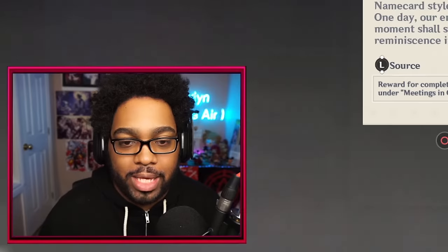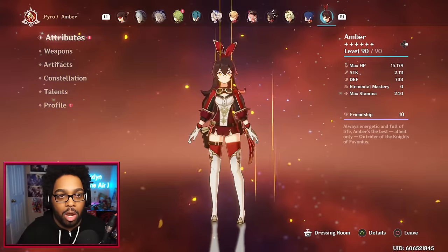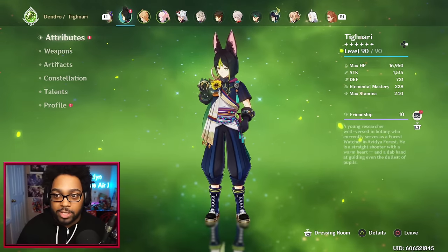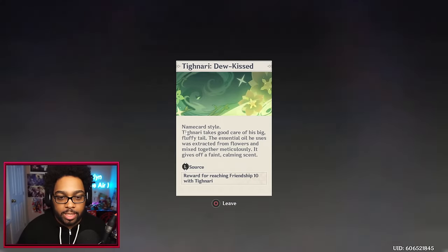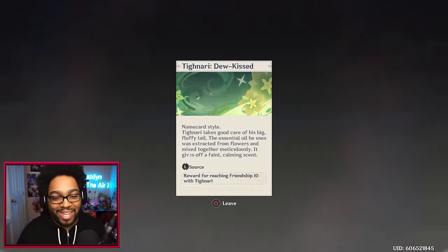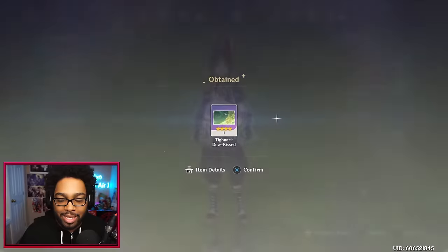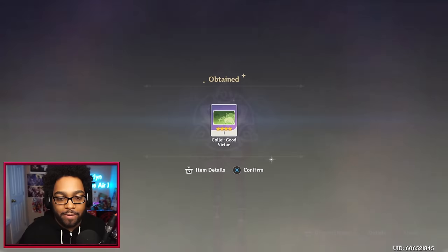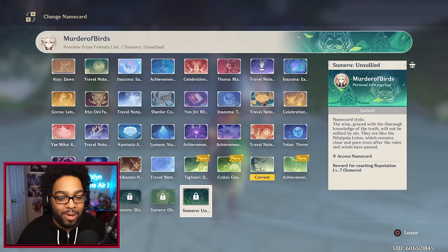Both Collei and Tighnari are now friendship level 10 — really happy about that. As you guys know I have every character at friendship 10 thus far. Tighnari's profile says: 'Tighnari takes good care of his big fluffy tail — the essential oil he uses was extracted from flowers and mixed together meticulously, giving off a faint calming scent.' Interesting — apparently he doesn't have to worry about when it rains. And then of course we have Collei, my daughter — 'Good Virtue.' Actually going to equip Collei's name card for a little bit.